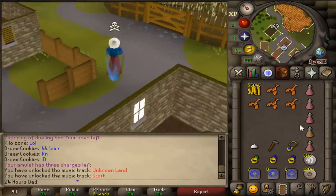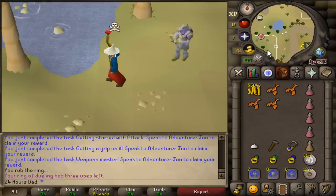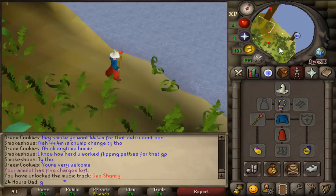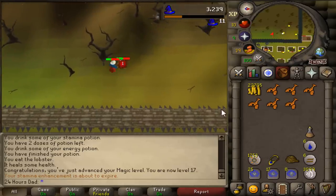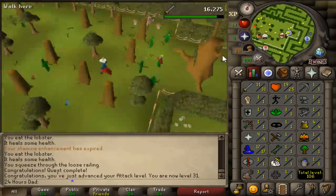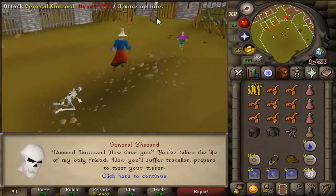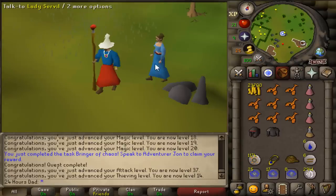Up next is Vampire Slayer, which gives us 20 attack. Then Cook's Assistant, which literally takes three and a half seconds. After that, Tree Gnome Village — instead of safe spotting I just hit it and run away — gives us 31 attack. Then Fight Arena right nearby gives another 12k attack experience, bringing us to 37 attack.